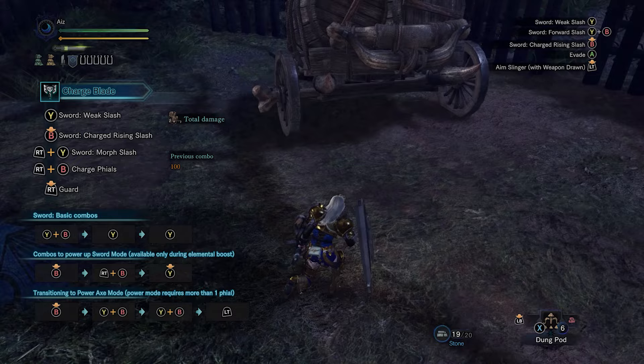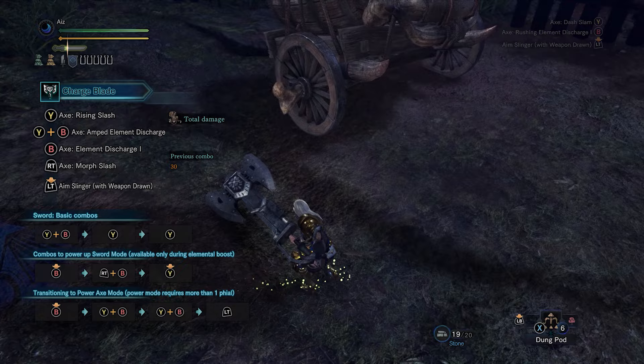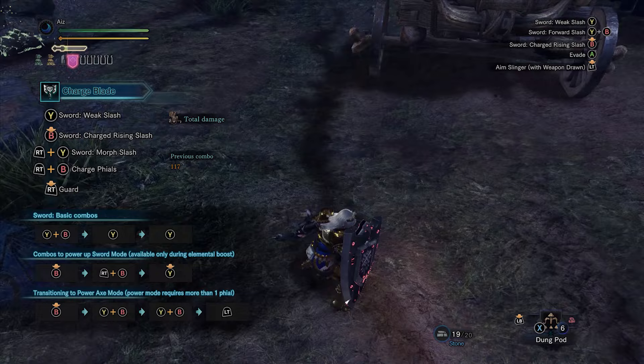You're supposed to be dipping back and forth between sword and shield mode and axe mode. If you're spending too much time in one mode, you're not playing the weapon right. The pitfall people fall into is overcapping on phials in sword mode because they're trying to save for an SAED that will never come. The way to avoid that is to quickly get into axe mode and spend a phial, then go back to sword mode, do sword attacks, and get more phials. By that time you probably need to spend phials to charge your shield anyway. You want to constantly be getting and spending phials.